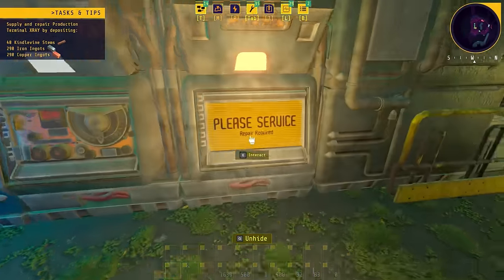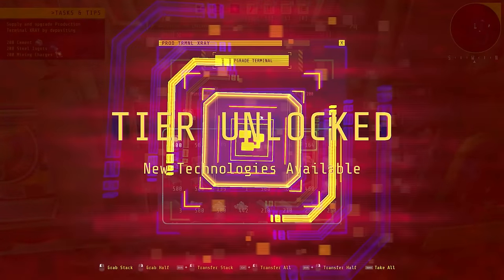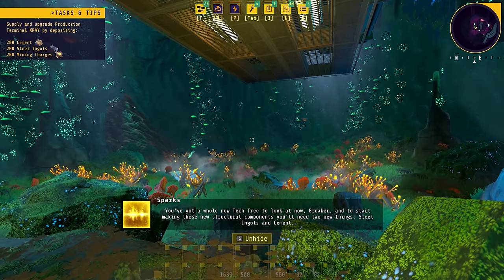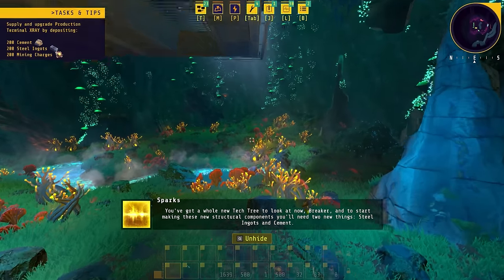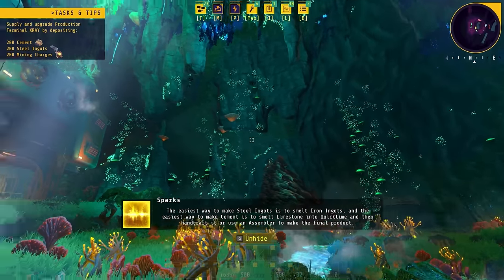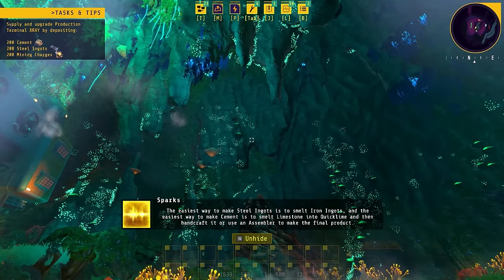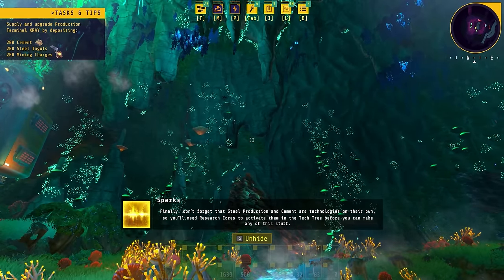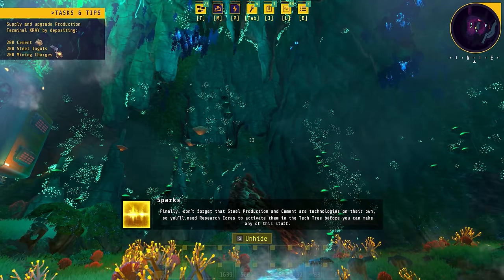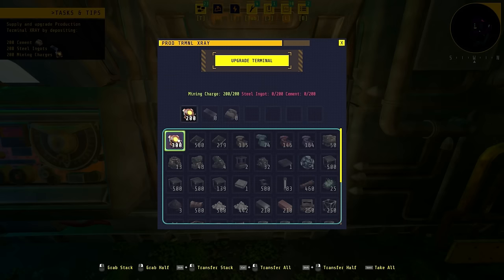And we're back, so let's service the terminal. Here are the things and the stuff. Repair. Unlocked. You've got a whole new tech tree to look at now. To start making these new structural components you'll need two things: steel ingots and cement. The easiest way to make steel ingots is to smelt iron ingots, and the easiest way to make cement is to smelt limestone into quicklime, and then handcraft it or use an assembler. Steel production and cement are technologies on their own, so you'll need research cores to activate them in the tech tree before you can make any of this stuff. I'm seeing the terminal here — we could just throw a couple of those in. Step one's done. Now we just need the steel and cement.